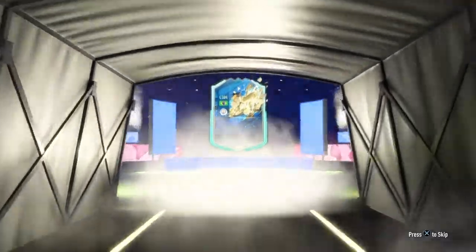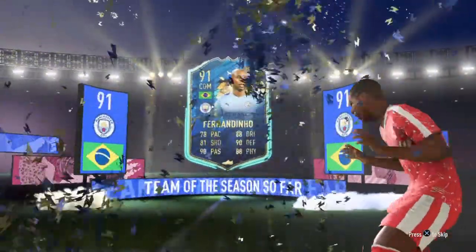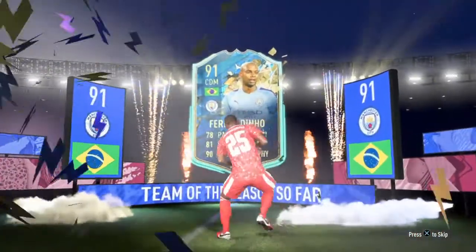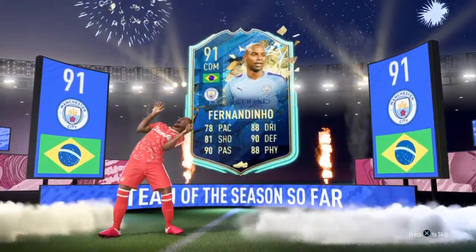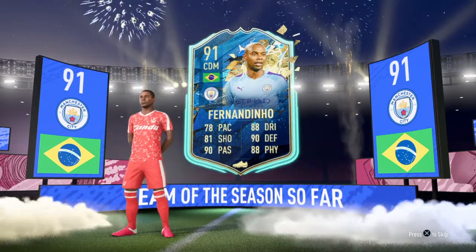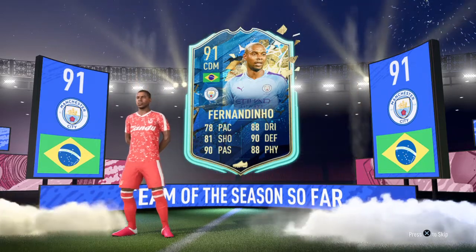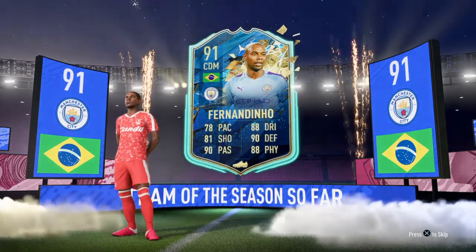Oh, we got Fernandinho! That's not too bad. I know you guys are probably thinking that's really bad, but it's not — because if I stick a Hunter on him his stats will be like 80 plus, maybe 85 plus. It's a really nice well-rounded card. I've played with him before and he's been really good for my team, so he's a good backup CDM.